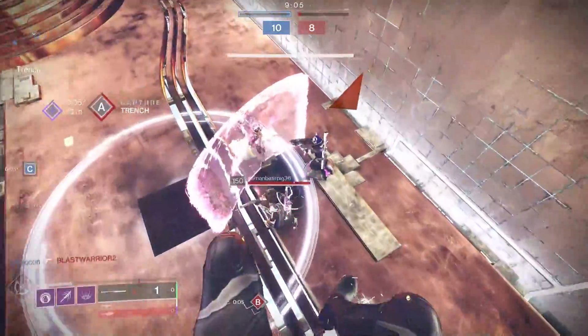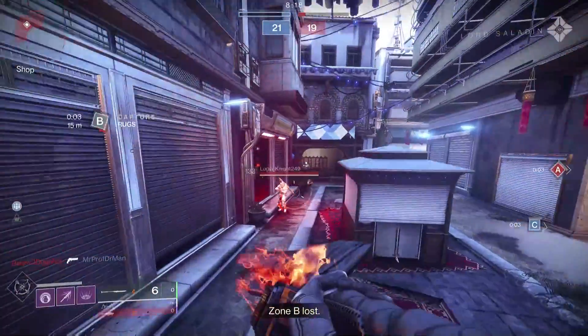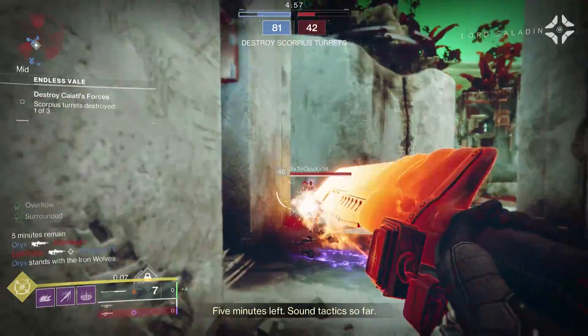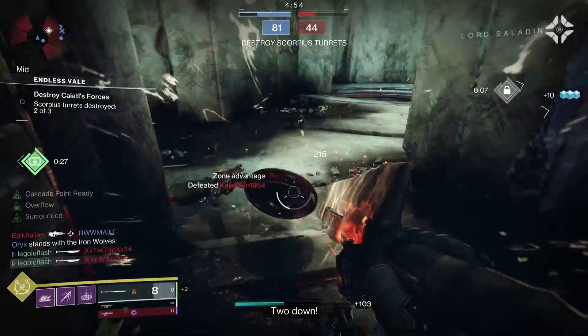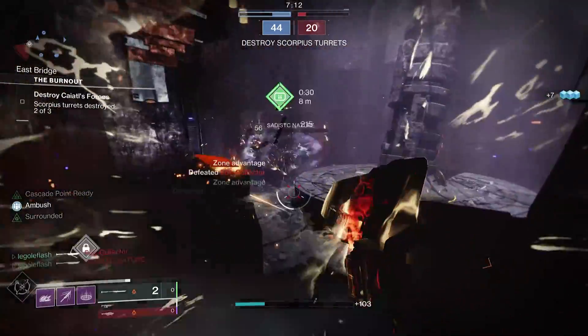The one-shot glaive is back in Destiny 2 and it's stronger than ever. A crafted Judgment of Kelgarath with Enhanced Surrounded can give us a 214 damage one-shot. The Yeet Machine 2.0 is here. It can be used with any class — you don't need Radiant or any other buff to get you to the full 214 damage shot.